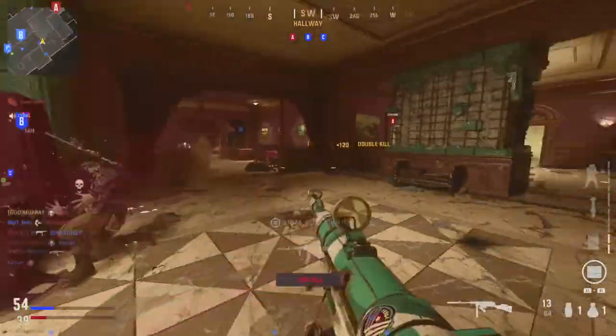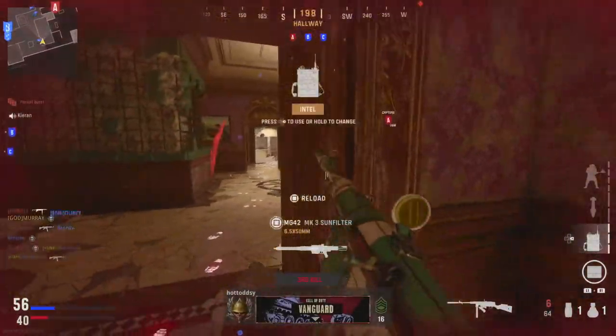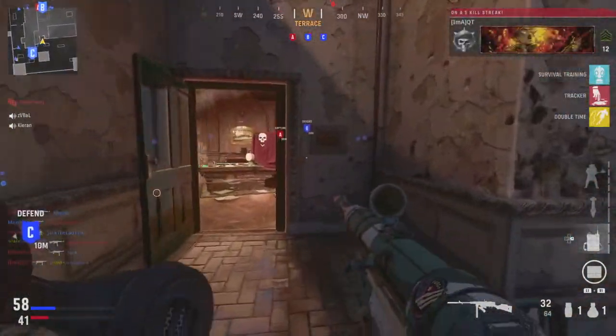For the next set of challenges, it's the Reptilian. For this, you'll need to get 30 bloodthirsties, which is 5 kills without dying. For those of you that are struggling with this challenge, you may have to camp — just try and stay alive for as long as possible and don't be pushing as much. But you'll find you'll most likely just do this anyway without even realizing.